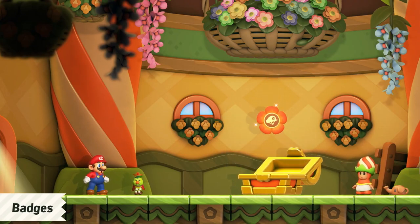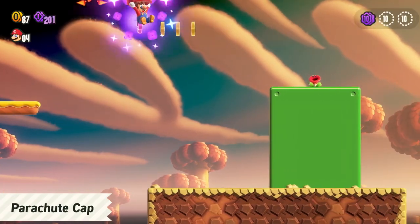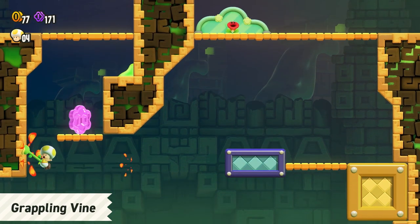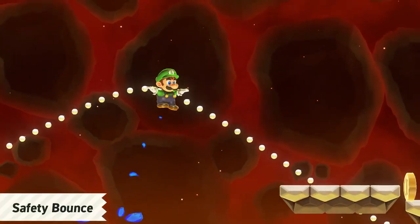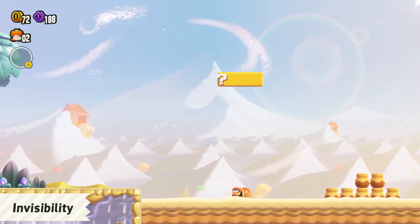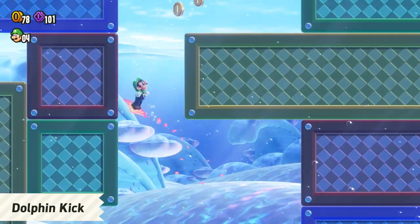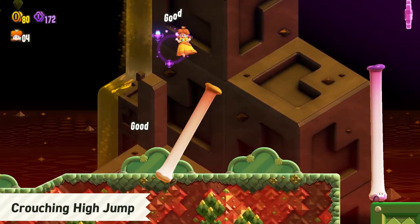You can unlock in-game badges that change up the way you play when equipped. Slow your fall with the parachute cap badge. Shoot vines in mid-air and stick to walls with the grappling vine badge. Recover from dangerous drops instantly with the safety bounce badge. Draw in nearby coins with the coin magnet badge. Become invisible to your enemies and yourself with the invisibility badge. You will not stop dashing with the jet run badge. From the convenient to the unconventional, there are even more badges to find and try.